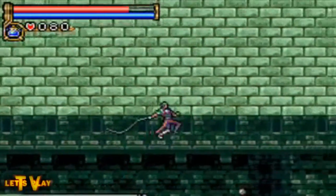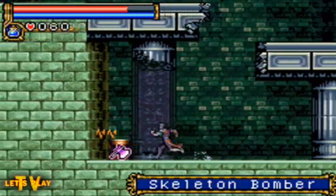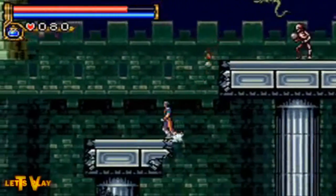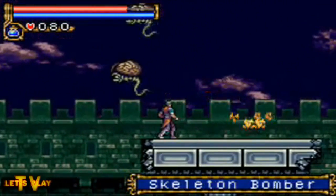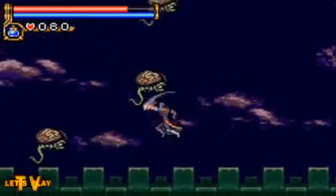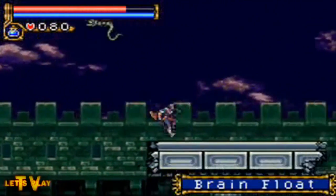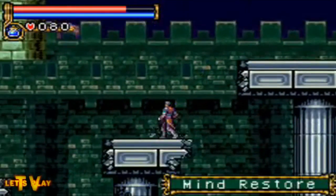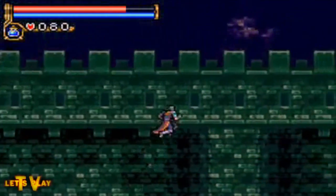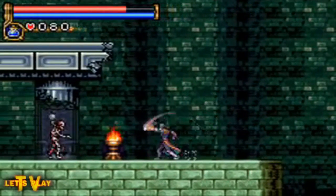Moving into the second area, which has skeleton bombers and another kind of enemy — brain floats. As you can see, you definitely cannot float on them. There's also a minor store here which increases your current amount of MP by 30 if you're running low.